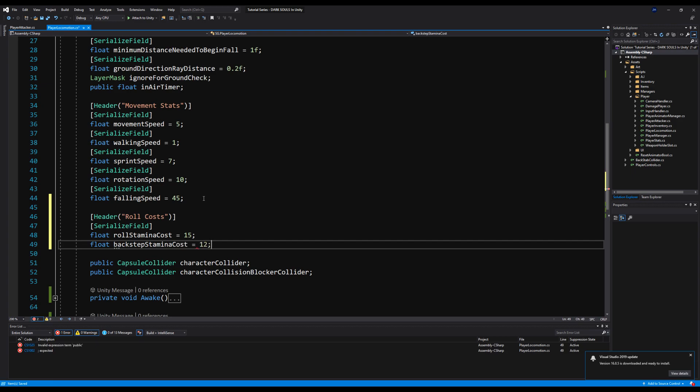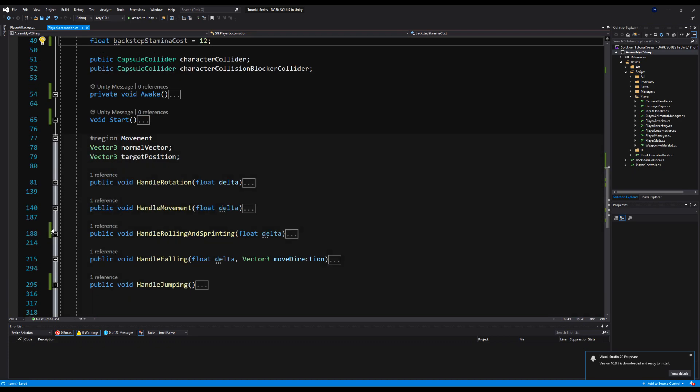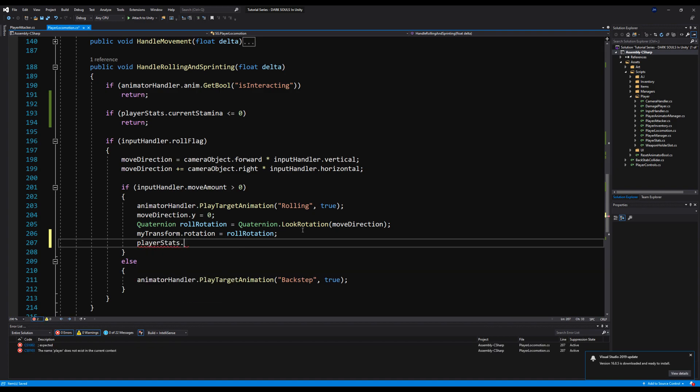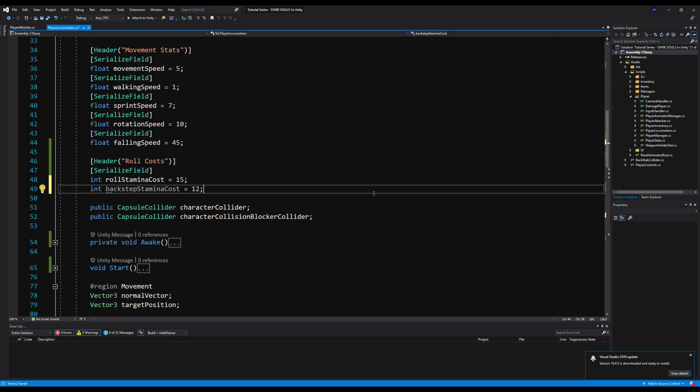You can use public here instead of serialized field — I use serialized field out of habit, though you should use it when you want to edit values in the inspector without exposing them elsewhere. Down where it says if input handler dot move amount is greater than zero — meaning we're rolling — I'll call player stats dot take stamina damage and deduct the roll stamina cost. That function requires an int, so I'll change both variables from float to int since they're whole numbers anyway.